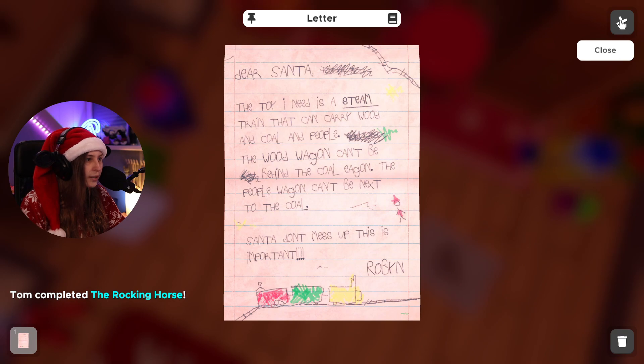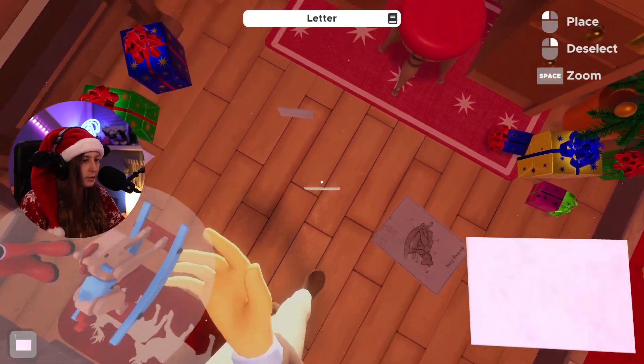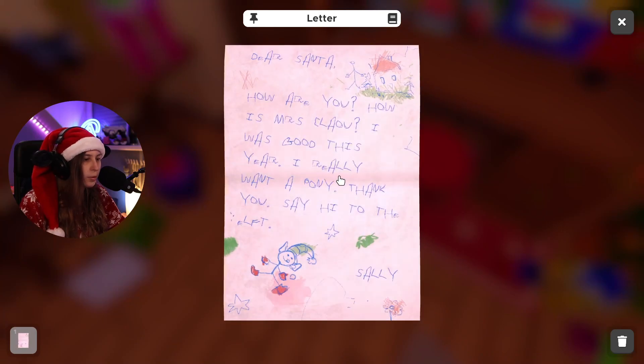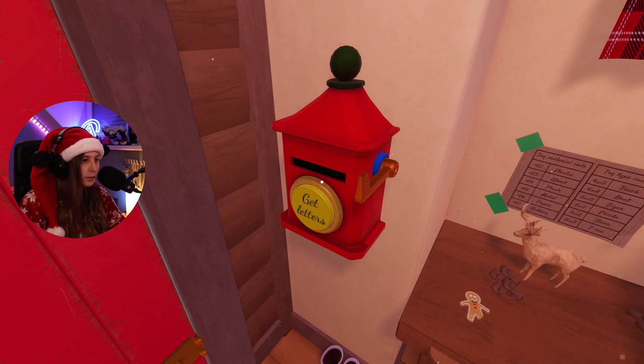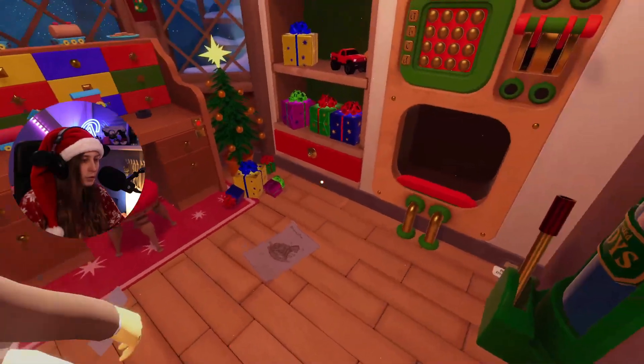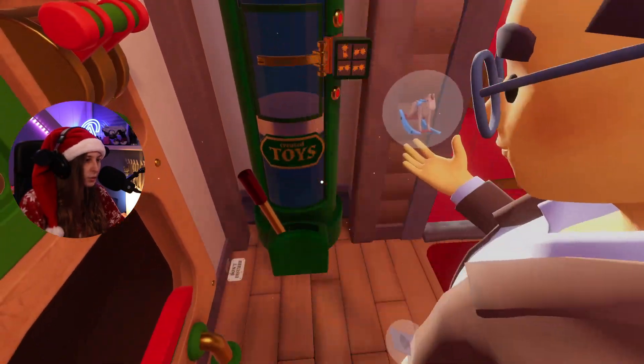The wagon is for Robin, and the pony is for Sally — Sally wanted a pony. No more letters. How do we give Sally the toy? Toy created — but I think we need to set the stars first.